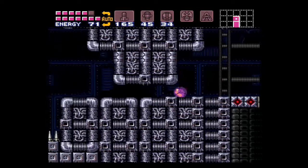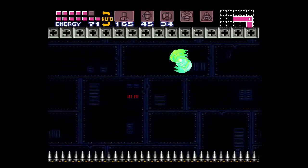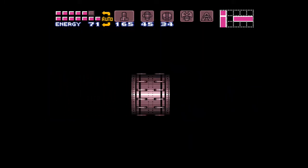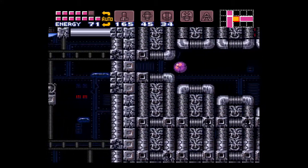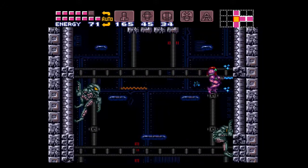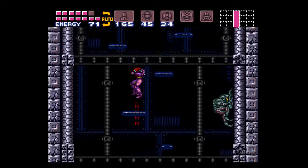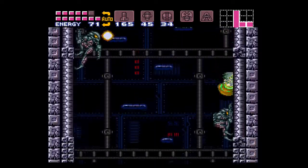Very nice. We're not gonna use the grapple — you have to space jump now. Now that that's taken care of, there's another thing we can get in that area. Let's get rid of these pirates.